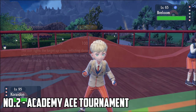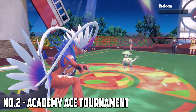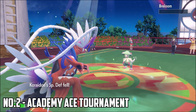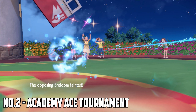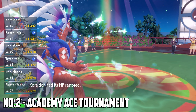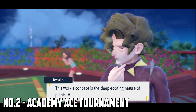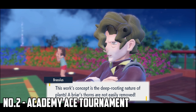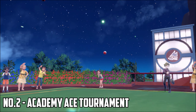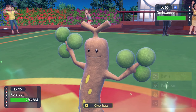After completing all eight gym rematches, you'll be prompted to speak to Geeta, who will inform you that you need to participate in the Academy Ace Tournament. You'll need to return to the school to complete it. Most of the Pokémon and trainers will be significantly stronger — you'll be facing levels ranging from around 65 up to 68 — and they get stronger each time you battle them. Once you've completed the Ace Tournament, that step is done.